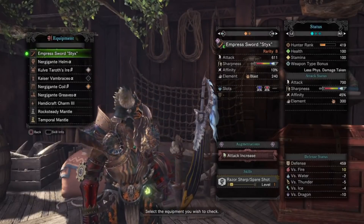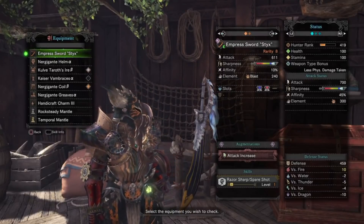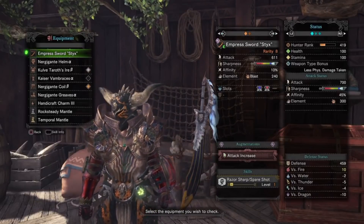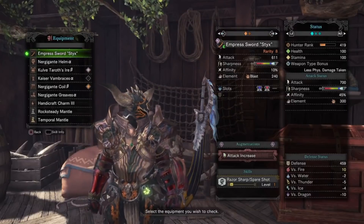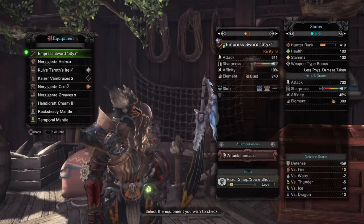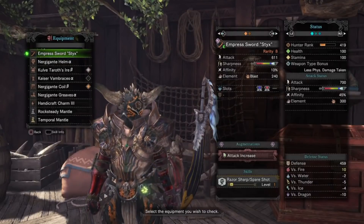Now, for the gear, we have the Nergigante Helm Alpha, Coldturas Chest Beta, Kaiser Vambraces Alpha, Nergigante Coil Beta, Nergigante Greaves Alpha, as well as a Handicraft 3 charm.